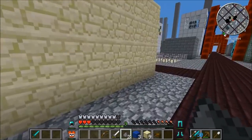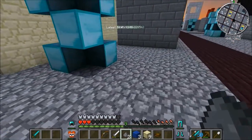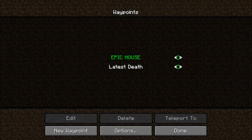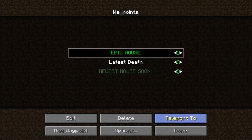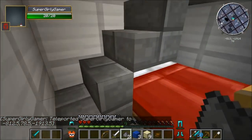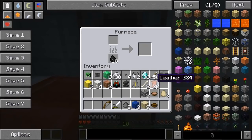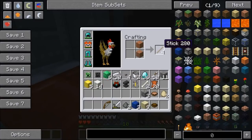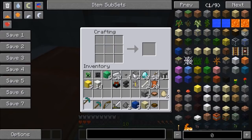I'm teleporting to the house. I'm gonna make us brand new backpacks - I can't believe how exciting this is! Diamond pickaxes for both of us - you kind of won the challenge, but at least we conquered this one together. Yes we did, and that's what's important.